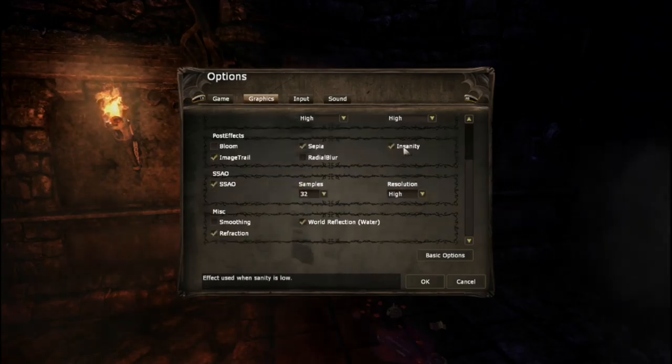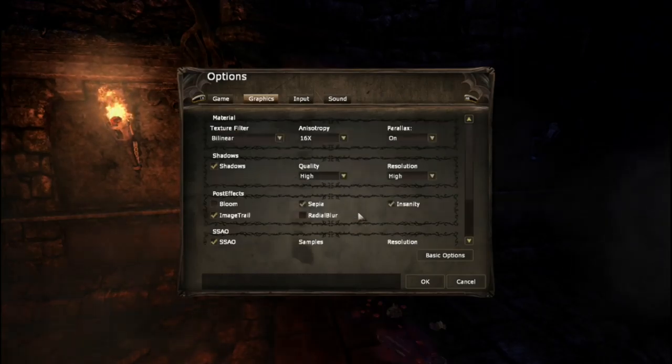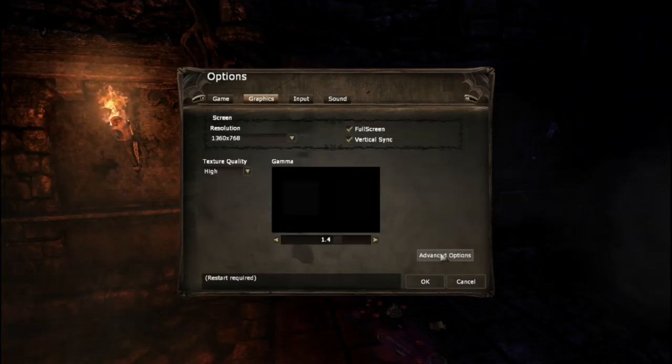Turn blur off. Insanity effects — I don't know what that is, we'll find out. Could have more options, but plenty. Graphics options, nice to see.